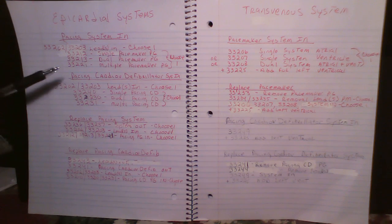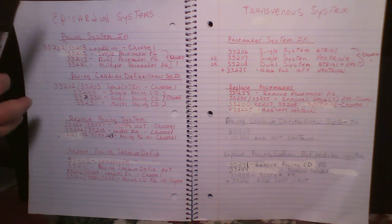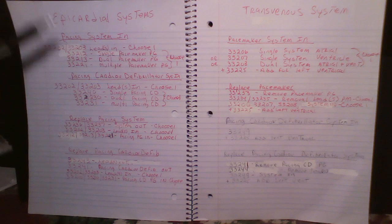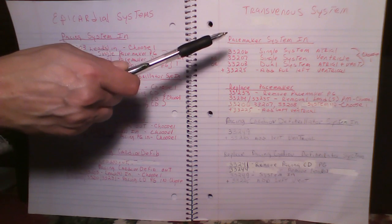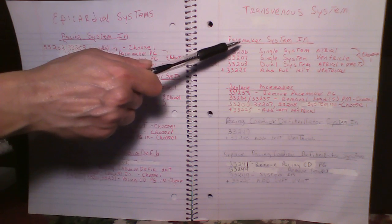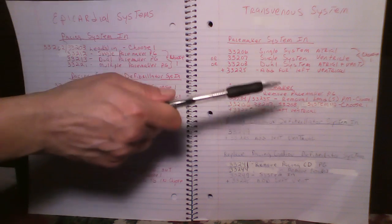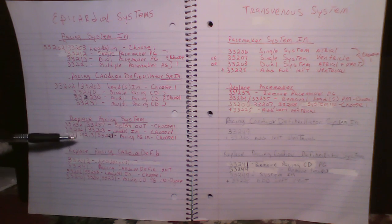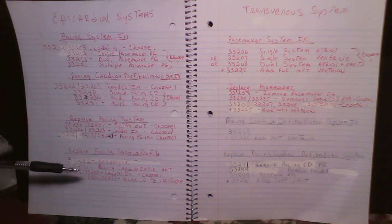It's very different when doing epicardial versus transvenous systems. There are fewer codes that say 'epicardial,' but the key thing to remember is: it is always two codes when putting an epicardial system in. You have to code your leads and the insertion of your pulse generator regardless of whether it's a pacemaker or pacing cardio defibrillator. For transvenous, insertion of leads and pulse generator are included in one system code. System coming out: transvenous uses multiple codes; epicardial uses one code for pacemaker, but multiple codes for the pacing cardio defibrillator.